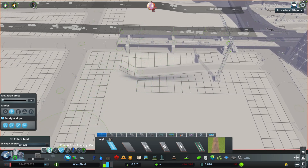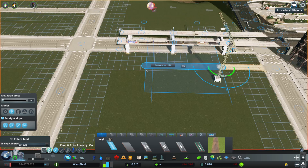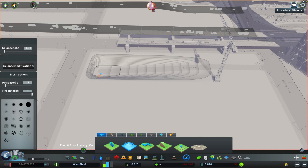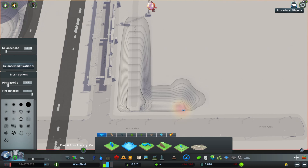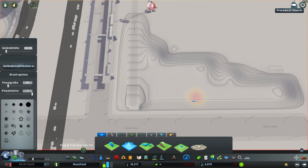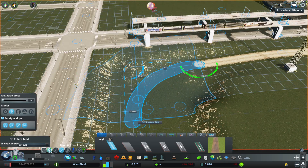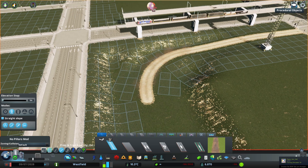Es gibt Cyberpunk Assets im Steam Workshop und wir werden vielleicht noch einen Teil von Cyberpunk mit reinbringen. Ich habe schon einen Zeppelin geholt, der aussieht wie ein Cyberpunk-Schiff mit Werbung drauf. Ich werde direkt nach diesem Video nachgucken, ob die Werbung auf diesem Luftschiff sich bewegen kann. Es ist so cool, wieder zurück zu sein in Cities Skylines.